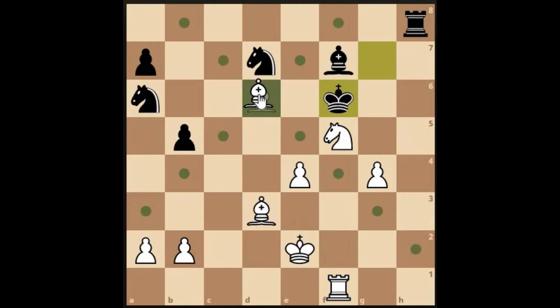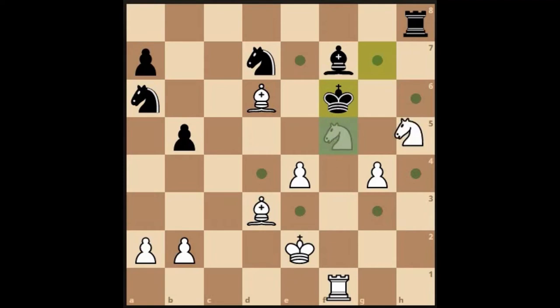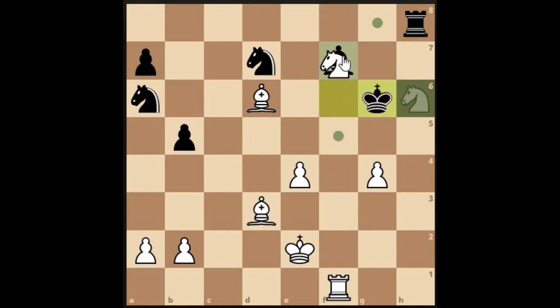That knight is always getting in the way. If we go there, his knight takes — the problem they've got is quite a big problem because we've got a check on his king. He's going to go over and get our bishop, but if he does, we'll grab the bishop attacking the rook. Rook comes behind but then the bishop takes the rook. 46 seconds — I need to move faster.